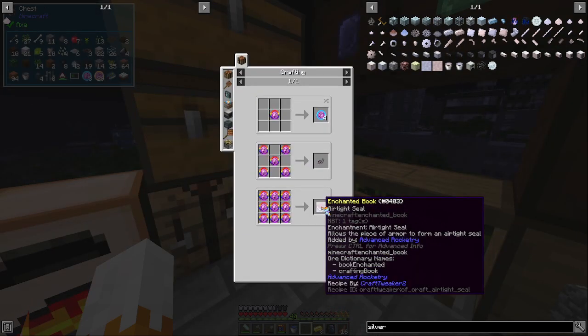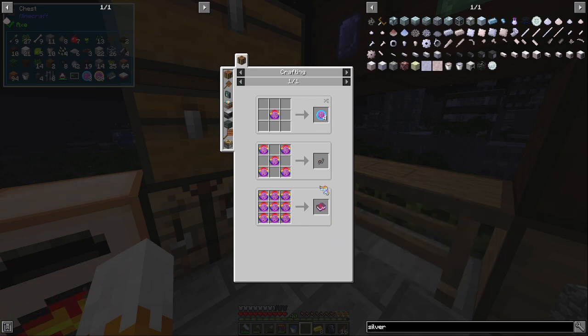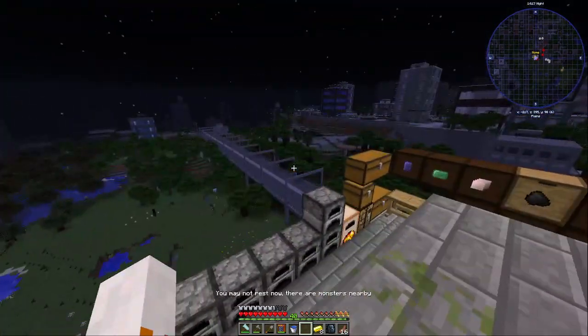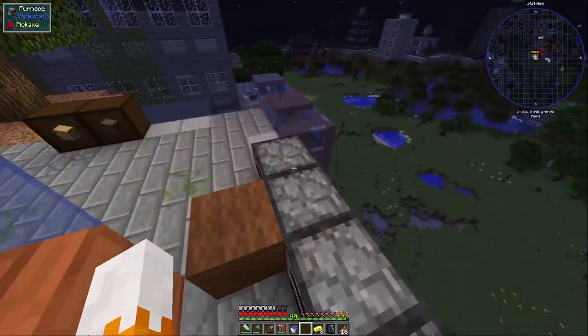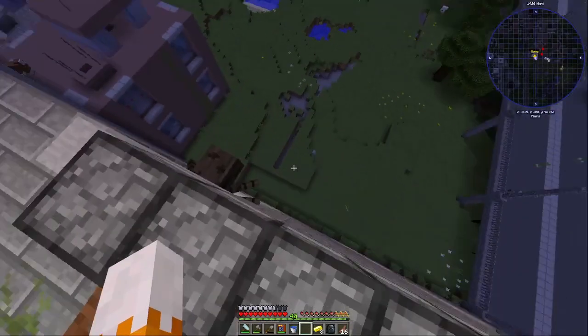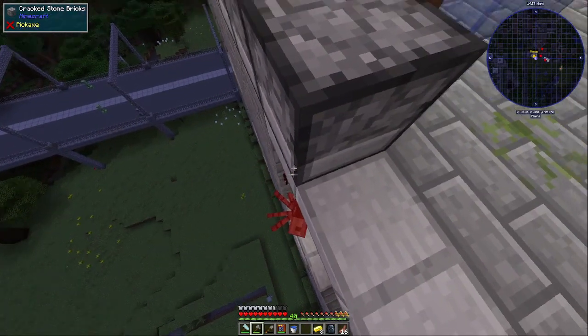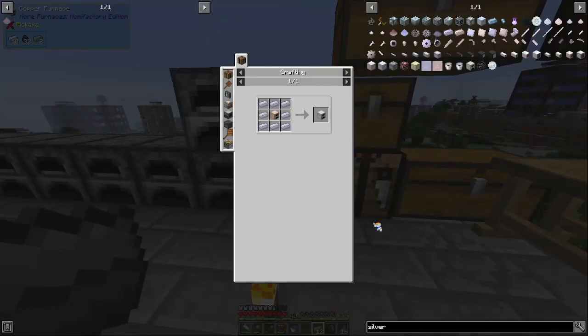Air tight seal - edited by advanced rocketry. Holy shit. Definitely the problem. There is the asshole. Yeet. We can do the Silver Furnace.